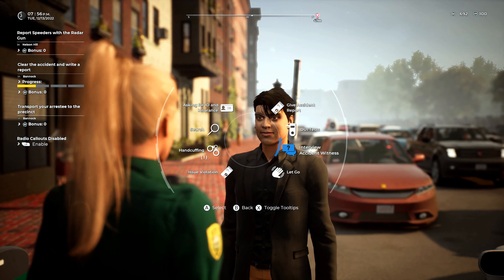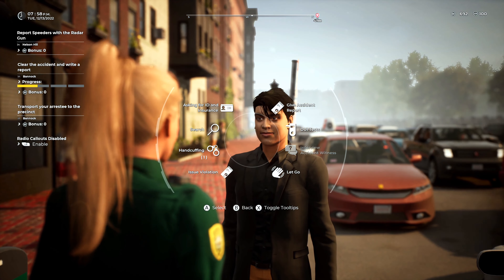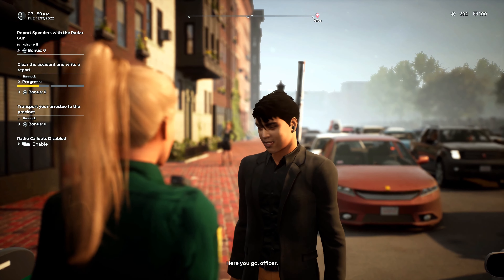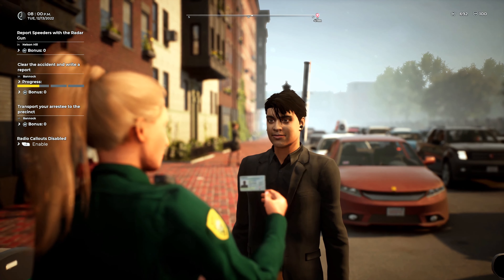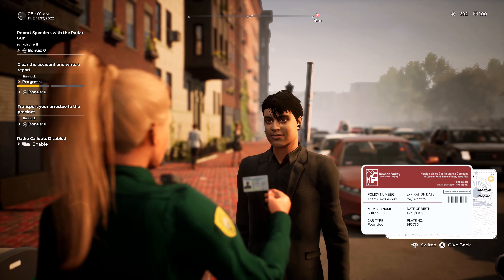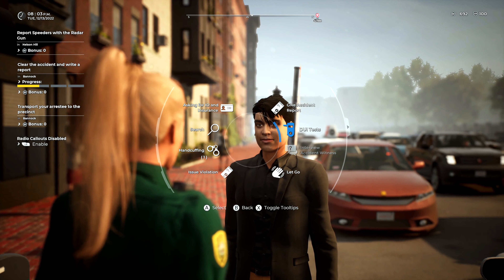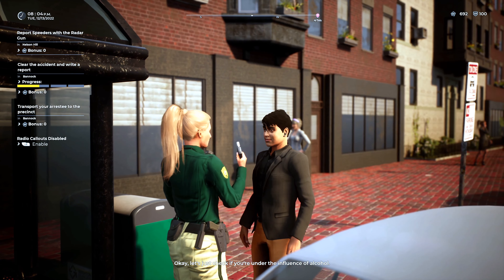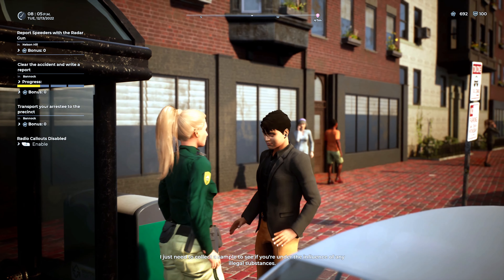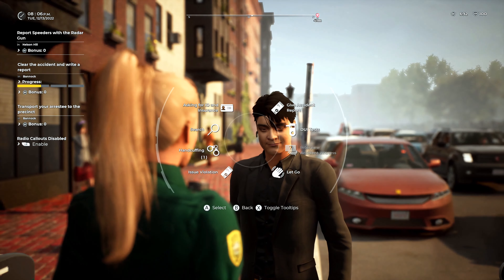Evening sir, Captain Martin, Brighton Police Department. Would you mind telling me what happened here, what you saw? Okay sir, do you have any ID on you at all? License, registration, proof of insurance of the vehicle. Thank you very much sir. Sultan Hill — that is going to be valid, and that is also going to be valid. Head 9 Foxtrot Juliet 730. Okay, perfect. Sir, have you consumed any alcohol or taken any drugs that I should be made aware of? Alright sir, just bear with me and I'll be back with you in a moment.